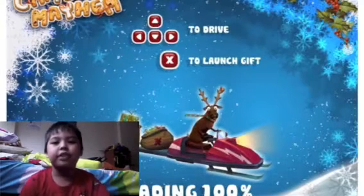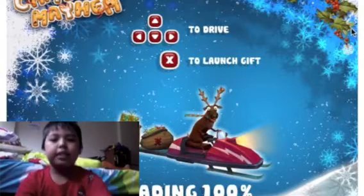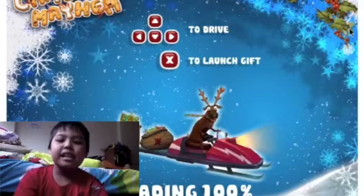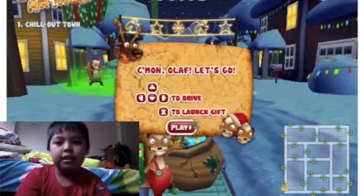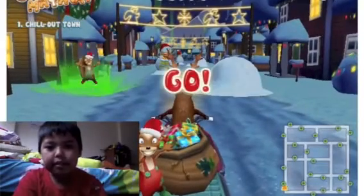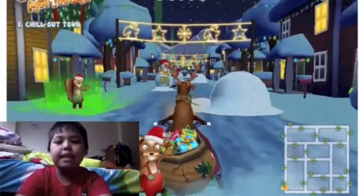Here we go — to drive and to launch gift. I see Z to swap color. I'll see what's that here. Come on Olaf, let's go. Let's keep playing right here. Here we go, it's a reindeer. Okay, Z — and I have an X.